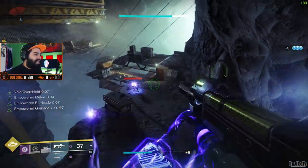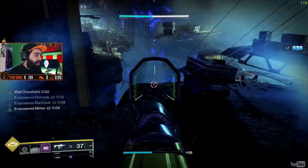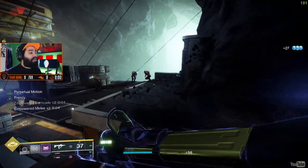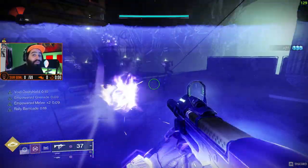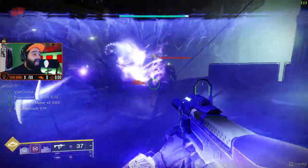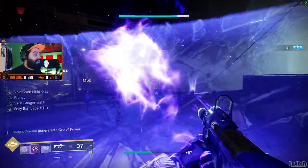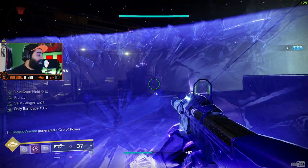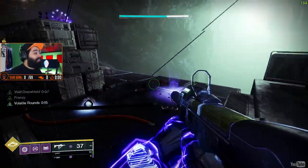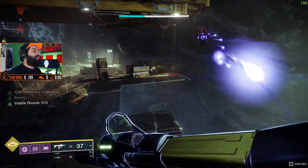I got a melee kill but it seems like it didn't make a melee well — kind of weird, sometimes it's off. I get a grenade kill and it didn't make a well either. If my abilities are lacking, I use my shield. I want to use my shield because it heals me, gives me a shield, and also makes my weapons reload a lot faster. So using the shield is good — it's protection, it's healing, and it's recharging your abilities. And remember, after you use your shield it's going to make a well. Picking up those wells is a whole chain reaction.